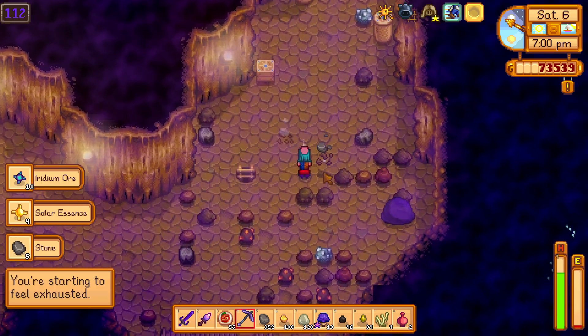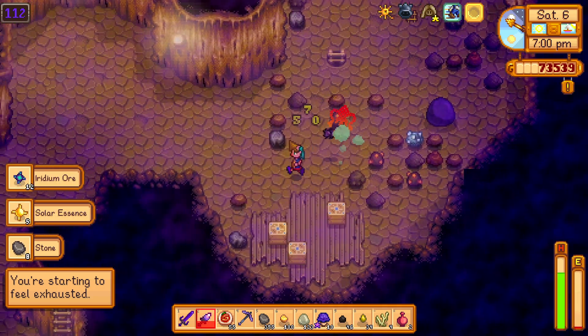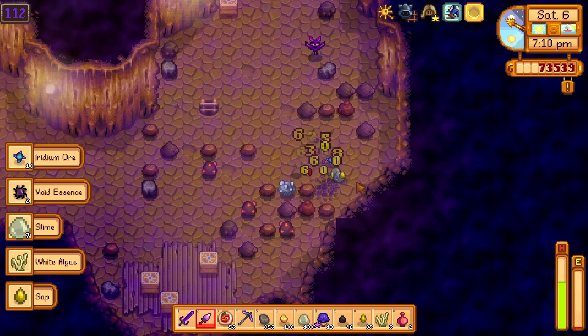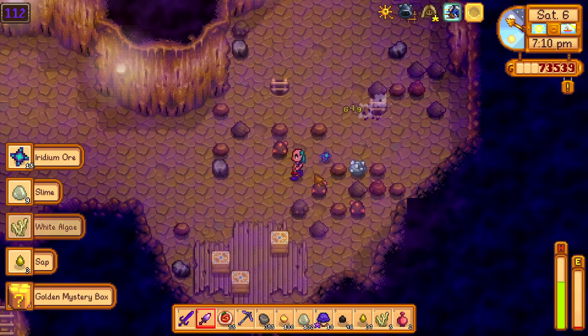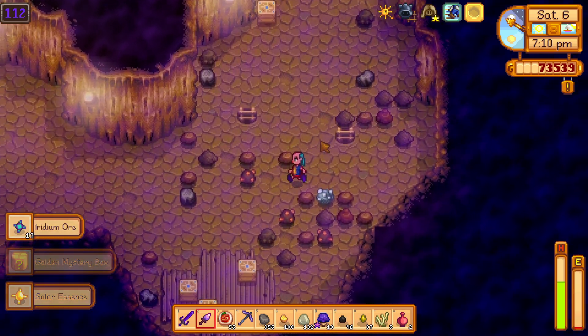Look at those Iridium bats — they are getting one shot with my power move of the dagger. If you want to one shot a super high health enemy, you can have a dagger and use the power attack.